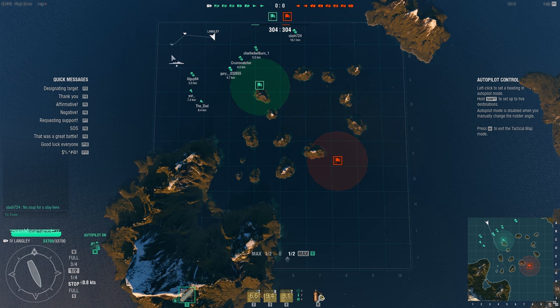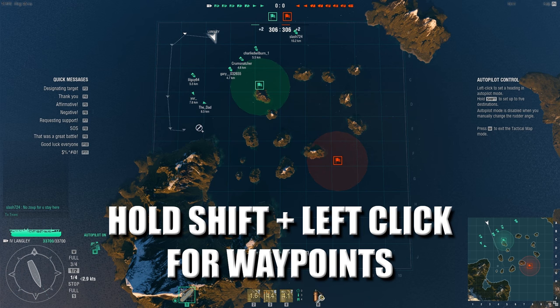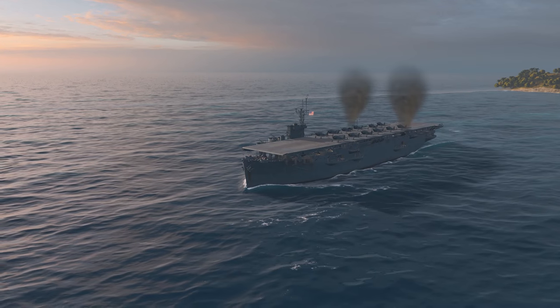The easiest way to keep moving is to set waypoints. Hold Shift and left-click various points on the map. Once this is done, your ship will auto-pilot. You're now moving, harder to hit, and have the ability to freely focus on your planes.